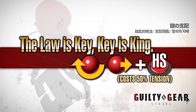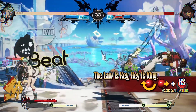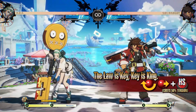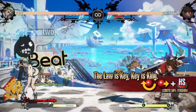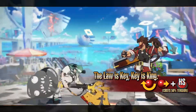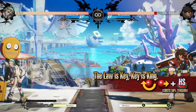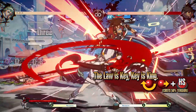The Law is Key, Key is King: a powerful strike attack swinging down with Paracelsus. It greatly increases Jealousy Gauge on hit, entering Jealous Rage. As it has fast startup and is invincible as the attack comes out, it can be used both in combos or to interrupt your opponent's block strings. On hit while in Jealous Rage, Paracelsus performs a vicious attack at full strength, exhausting all remaining Jealousy Gauge. Consider when to use this move carefully as it ends Jealous Rage mode.